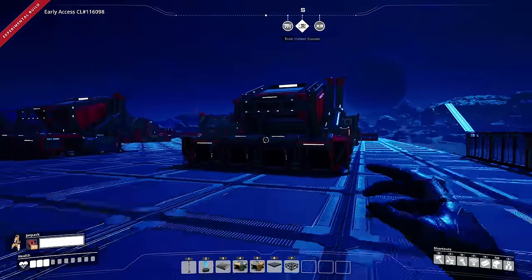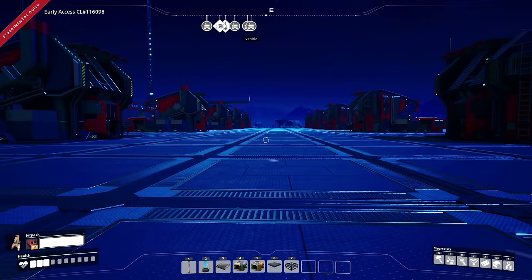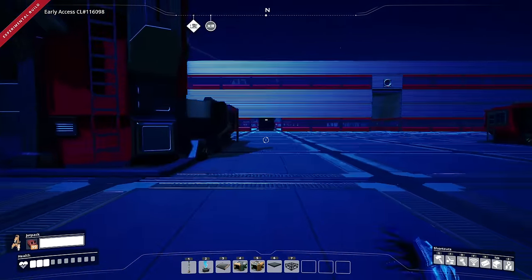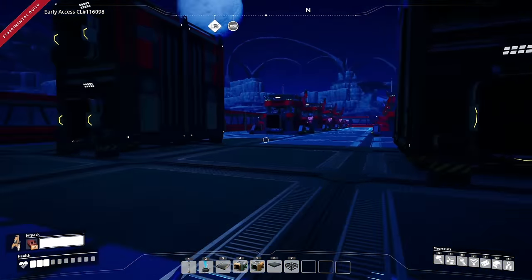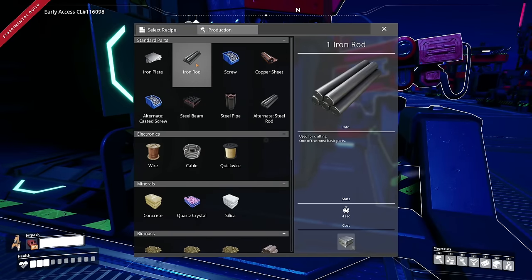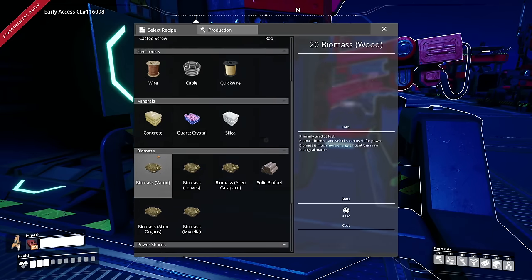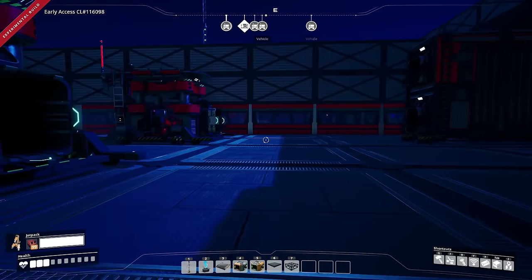We have 12 manufacturers down the center because 12 manufacturers should cover pretty much everything we're going to want to create in here. Behind those we have a few other things - these are all encased areas, each one has 12 constructors. We're going to have an area for iron plates, iron rods, alternate iron screws, steel beams, steel pipes, wire, cable, copper sheeting, and concrete.